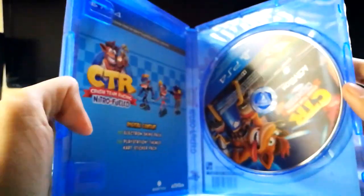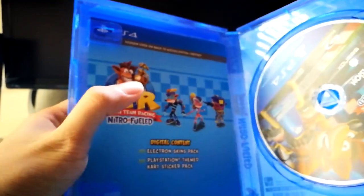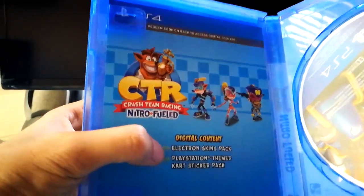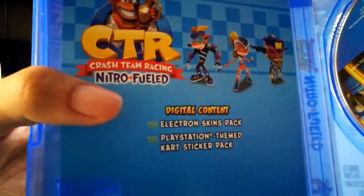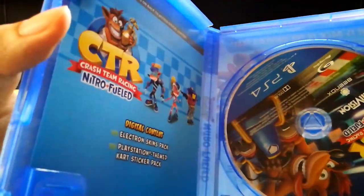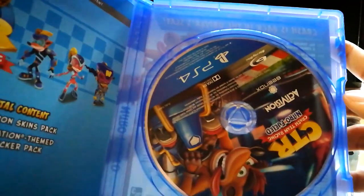There we go. Here we have the Digital Content Electro Skins Pack and the PlayStation Theme Card Sticker Pack. And here we have the Game Disk.